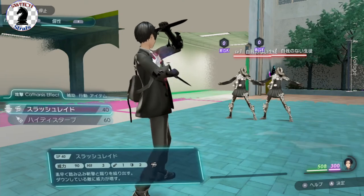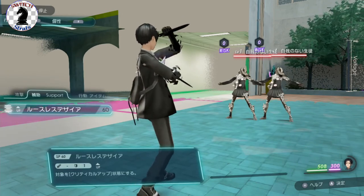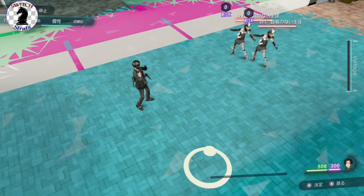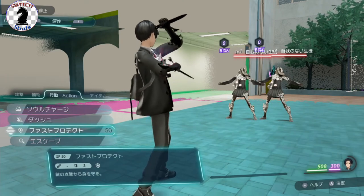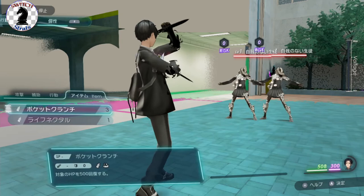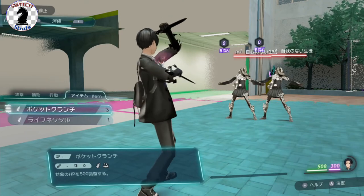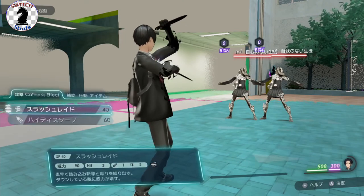All battles work this way. You have catharsis effect, which is basically your main attacks; support skills, which are kind of like magic; and actions, which are not attacks but more positional things — for example the dash allows you to change your movement on the board. Soul charge we'll get to in a second. Then of course we have defending, escaping, and items. At the top left corner there's an auto battle system where you can set your NPCs to select certain options and modes.